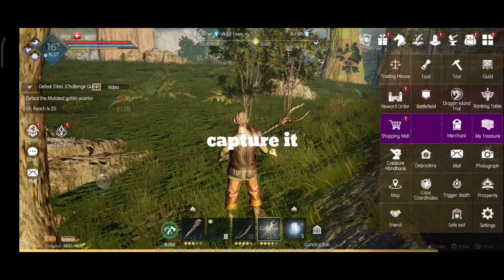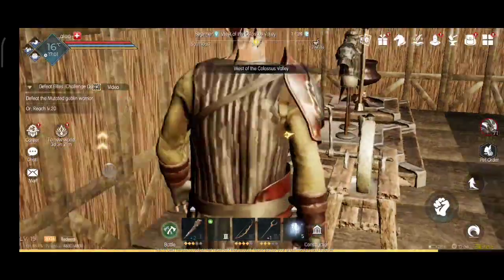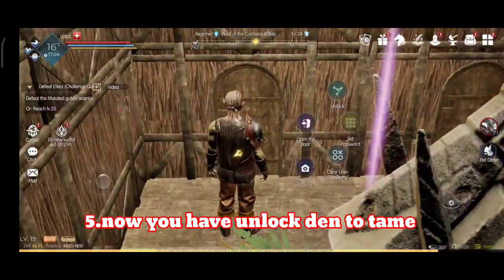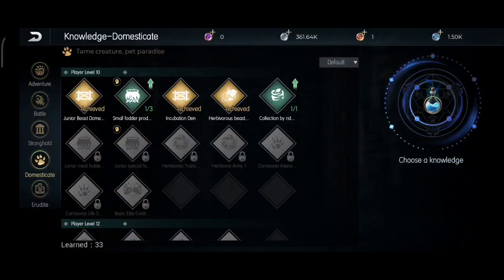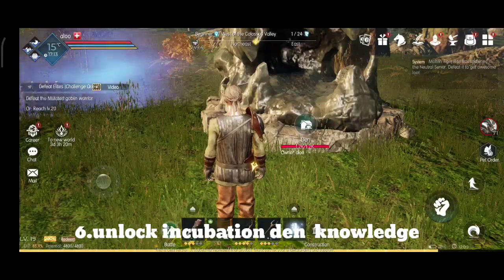Once the capture sign shows, capture it. Now you need to go back to your house and unlock the den in the knowledge under incubation. After unlocking incubation, you can then craft it.